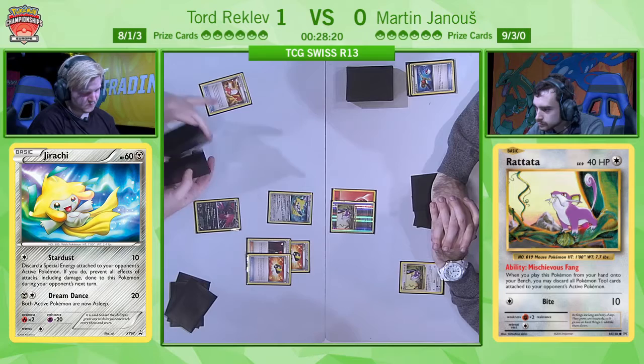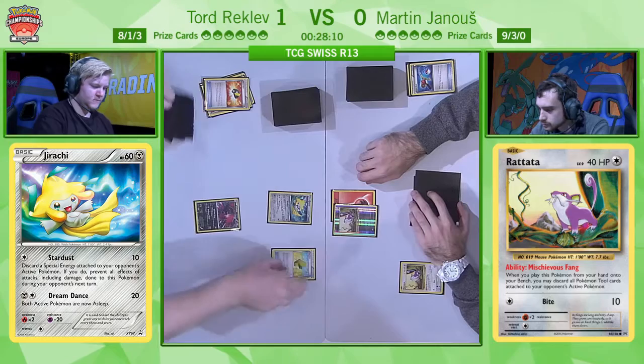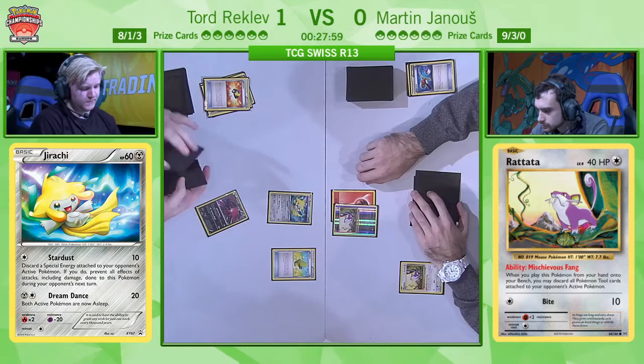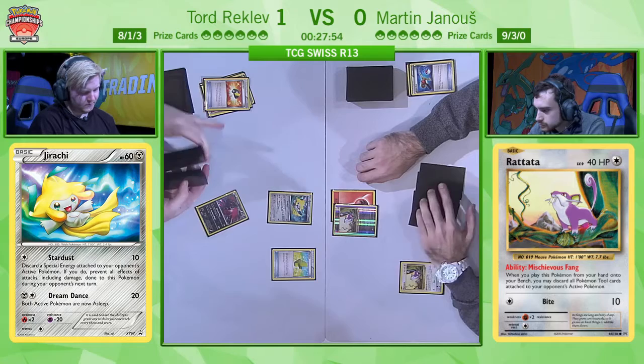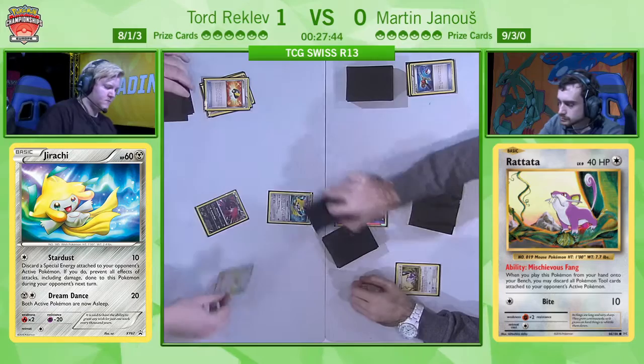Tord does have one basic Dark in his hand and also a Max Elixir. He's probably going to go for the Max Elixir play — he has the Floatstone, so he can guarantee an extra attachment as long as he can get Max Elixir working, because then he can play Professor Sycamore, discard the Dark, and his Oblivion Wing is already getting value. However, not so lucky this time, so it looks like he's probably going to commit his energy for the turn as an attachment onto the non-EX Yveltal. He didn't find the Darkness energy, decided against asking the judges, and is shuffling his deck. He has one manual attachment for sure.